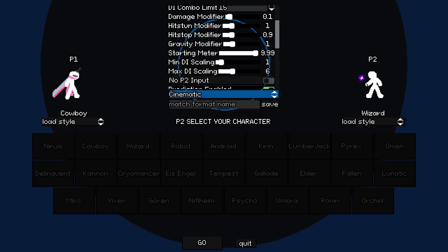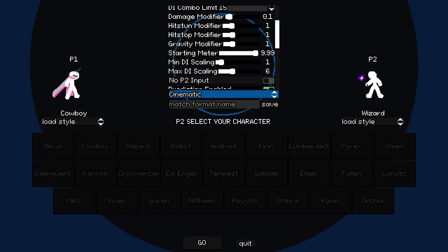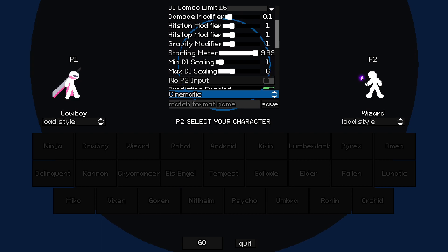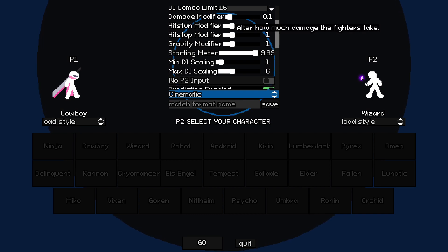I would also recommend turning hitstop up just a little bit regardless if you're new to making replays, because this will fill out more time - each move will take more time just because of the little frozen frames at the end of it. It makes it a lot easier to make long videos without actually doing more work. I had this set to one for the Fallon Niflheim video because I wanted it to be really fast-paced, and that video took me upwards of six to seven hours. So this setting really decides how much effort you'll have to put in.